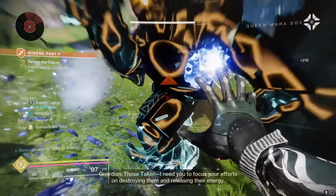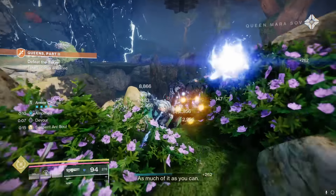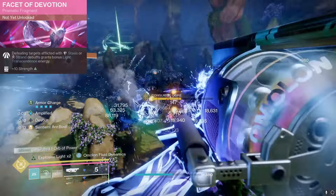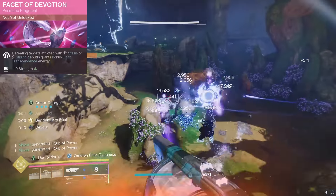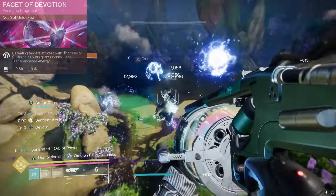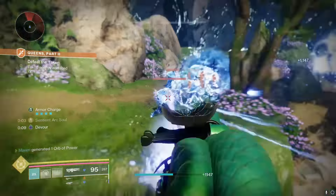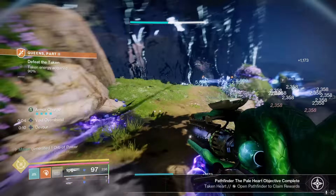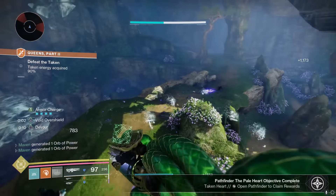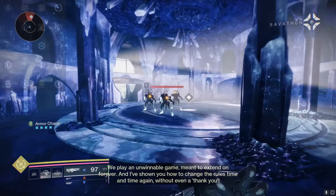Personally, I like Nova Bomb right now because they just gave it a huge buff. However, I could potentially see replacing that fragment with Facet of Devotion: defeating targets afflicted with Stasis or Strand debuffs grants bonus Light Transcendence Energy. Dark Energy is not an issue at all for this build because of the amount of freezing and shattering we're doing — we're getting so much Dark Energy. But Light Energy is a little bit of an issue, so Devotion could help remedy that. I haven't unlocked it yet, but when I do I'll be trying it out.